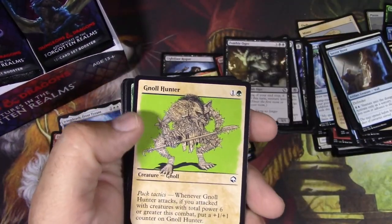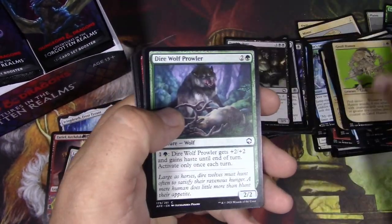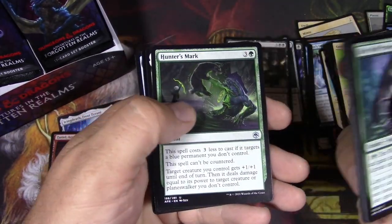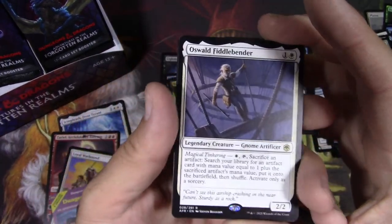Bard. Gnoll Hunter — or is it a gnoll hunter? I don't know how you say it. Critical Hit. Dice rolling with the D20 is in Magic now. That's pretty interesting.